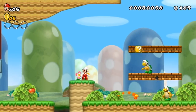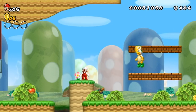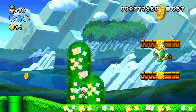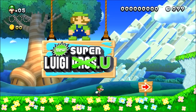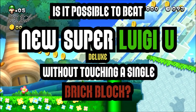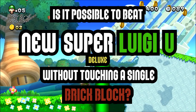If you've been following this channel, then you know that recently we've tried beating a couple of new Super Mario Bros. games without touching any brick blocks. Now I'd say it's time to give it a whirl in their hipper, younger, harder cousin, New Super Luigi U. That's right, today we seek the answer to the question: is it possible to beat New Super Luigi U Deluxe without touching a single brick block?